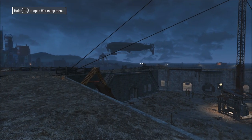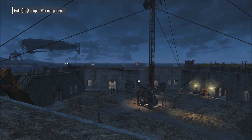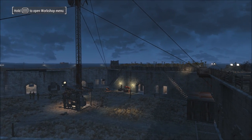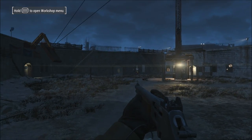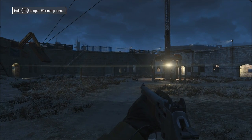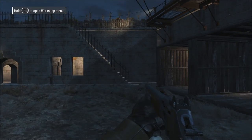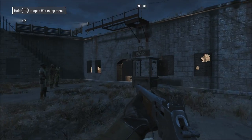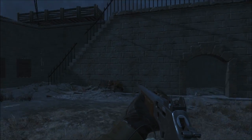The first mod we're going to be covering is the Repaired Castle Walls mod by NoahK20. This mod repairs the castle walls at the Minutemen Castle. Basically all the walls are pretty much broken down, so they don't add much defense against attackers. For base building, you have to build it up yourself using shack foundations or concrete material.